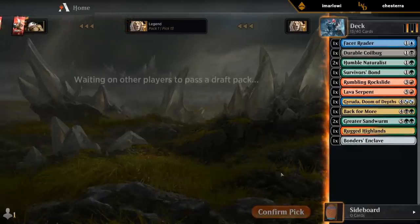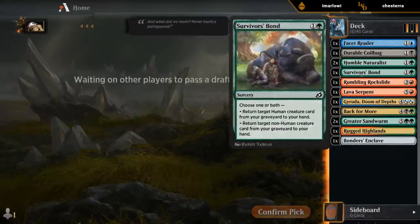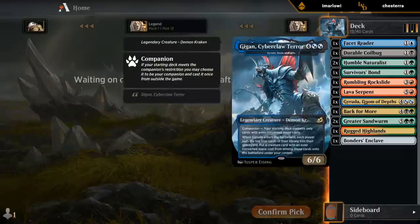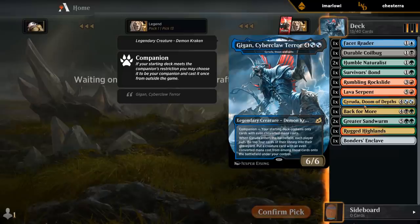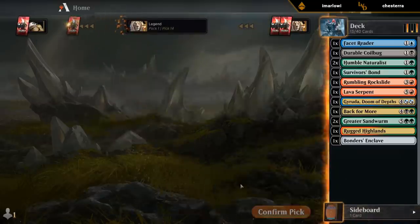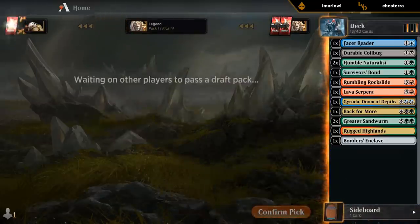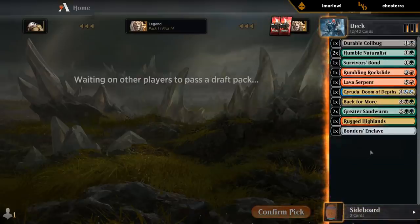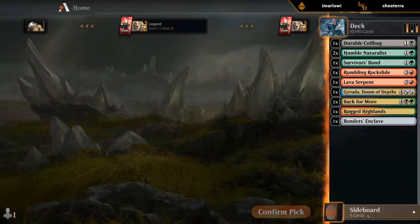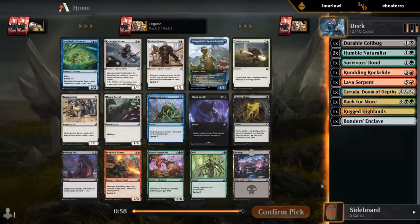Now I'll take the Reader. Most likely we end up... I guess there's a chance we splash the black and just don't play the Coilbug, but of course I'd still need to cast Keruga. So maybe it could be like blue-green, splash-red, splash-black. But then we need more fixing and the Enclave becomes questionable. Most likely we're just black-green splash-red, and then the Sandworms are probably in the sideboard. Do have to watch out that we end up with enough playables — that's one of the issues with Keruga decks sometimes.